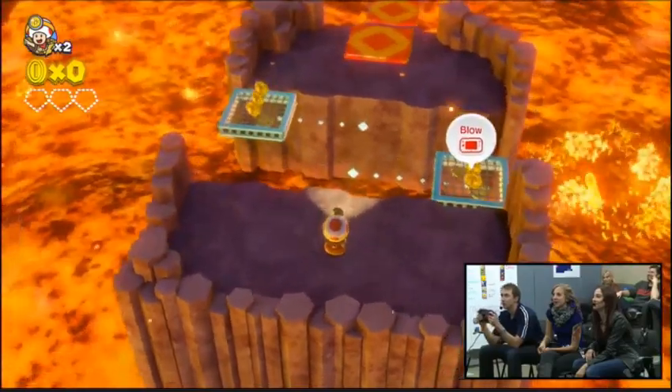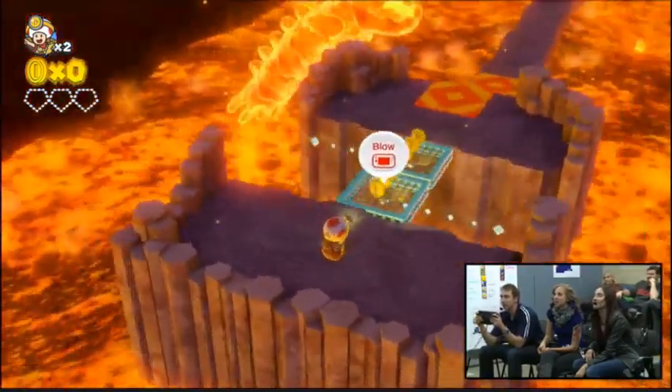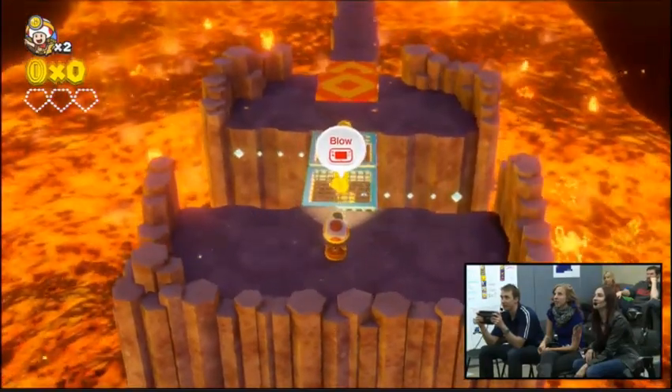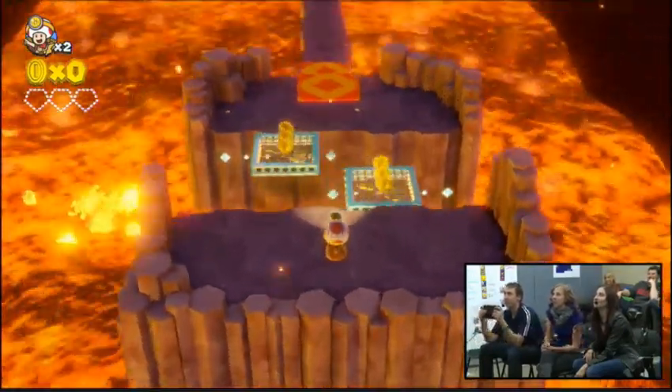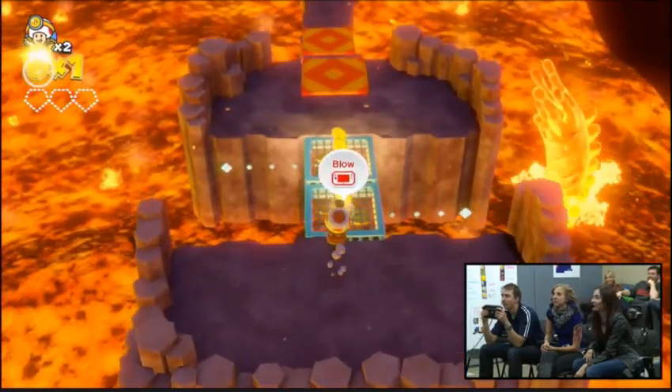I think the urgency is partly that so many things are trying to kill you, or can kill you if you're not careful. I like looking around a level before I start. To make those platforms move, he has to blow on the gamepad microphone. So don't scream at the wrong moment or you're going into the lava. No pressure. I'm going right into my mic - that's probably really loud on the internet.